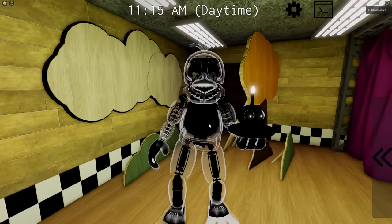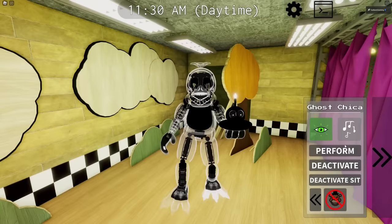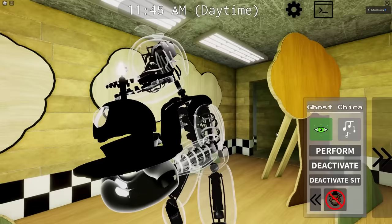Next up is Ghost Chica. We have the night vision. We have a song — it's not the same song as Fredbear's, but it is still distorted. We do have a perform. I really like Ghost Cupcake as well — very nice. We have a deactivate.